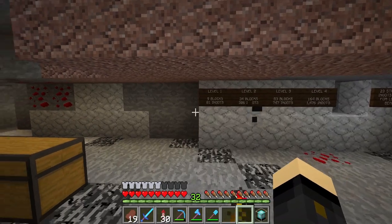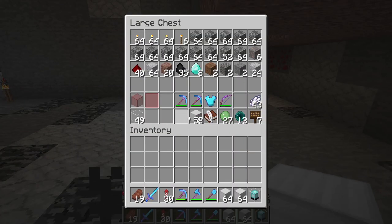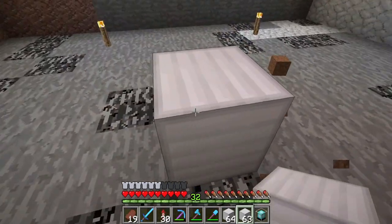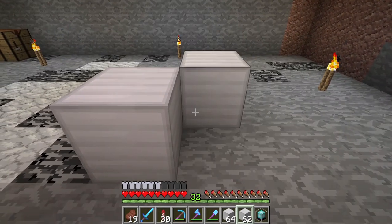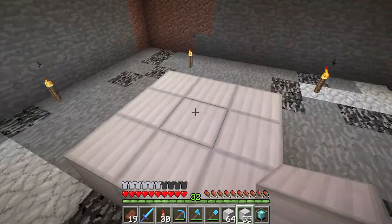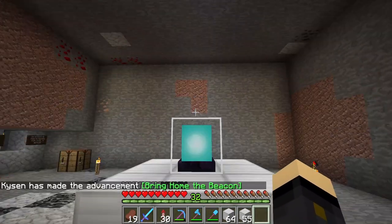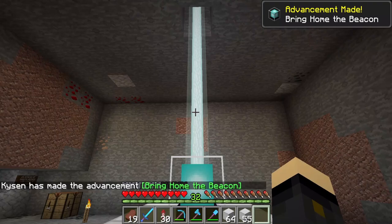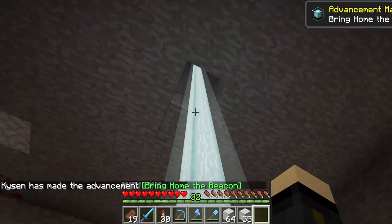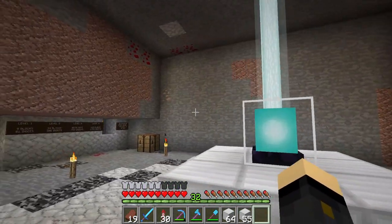Now we'll look at the different levels. For a level one beacon, it's a three by three area of blocks. You place the beacon on top, and if done correctly it will shoot all the way up to the sky. You'll also get the achievement if it's your first beacon placement.